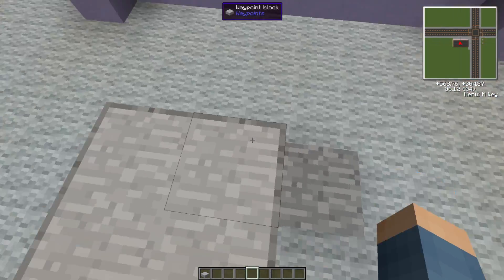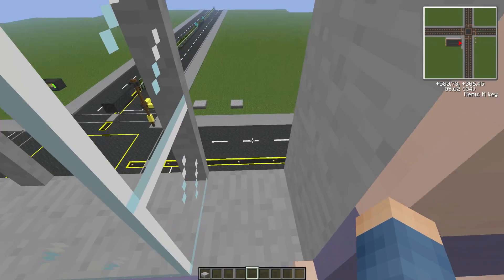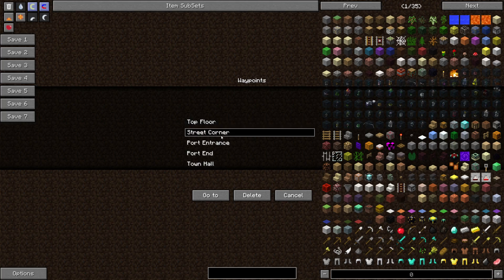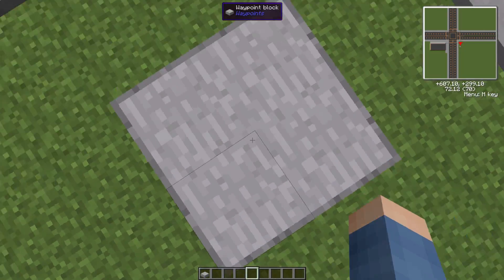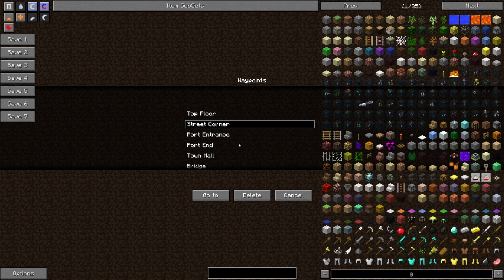It's going to teleport us to another waypoint that we have on the top floor of the building. If we look down there, there's our Street Corner and there's Waypoint 9. So if I jump back on and go to Street Corner, it will take us outside like that, which is very useful because this map is absolutely ginormous.